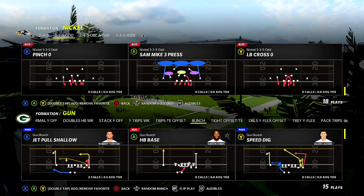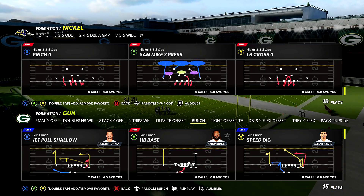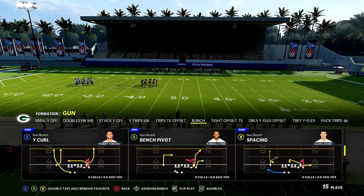The name of the play is LB Cross Zero — it's a classic one. You have Pinch Zero, LB Cross Zero. This one right here is going to give you the most bang for your buck.